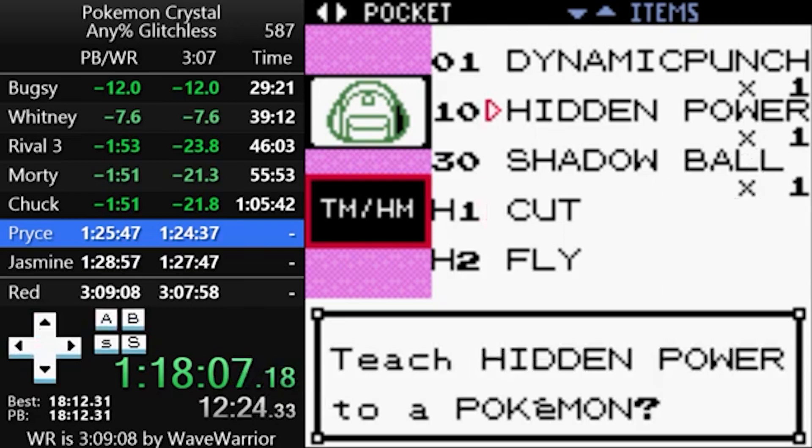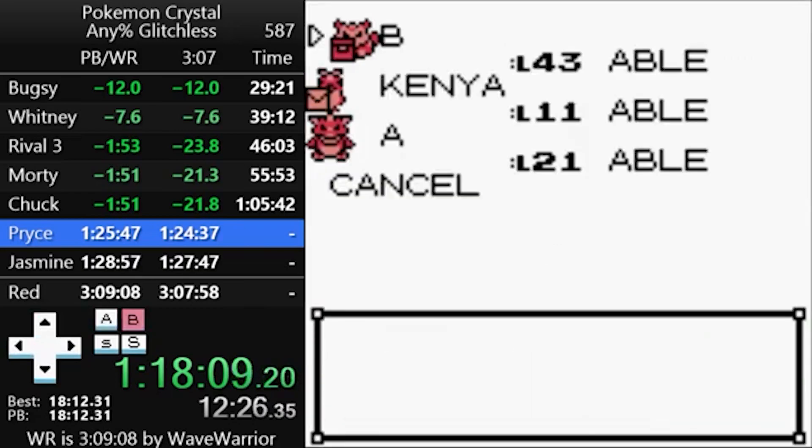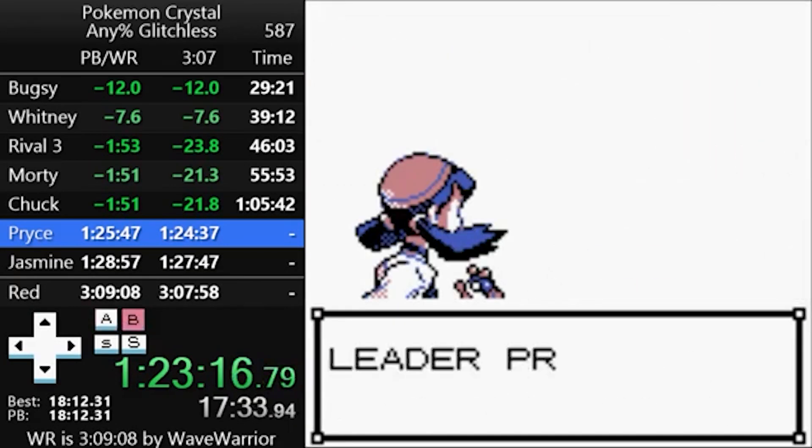Before fighting the Ice-type Gym Leader Pryce, teach Raikou Hidden Power. Piloswine is immune to electric moves, so Hidden Power will allow you to do neutral damage using Raikou's higher special attack.